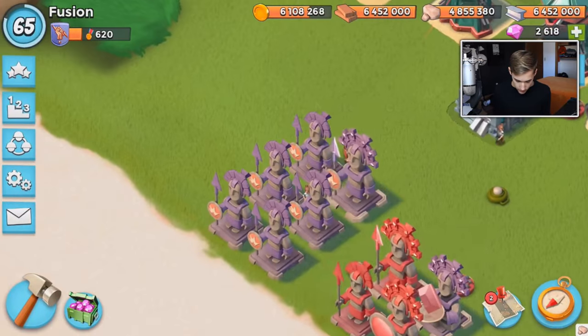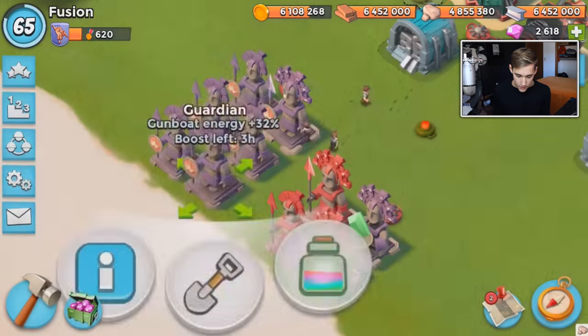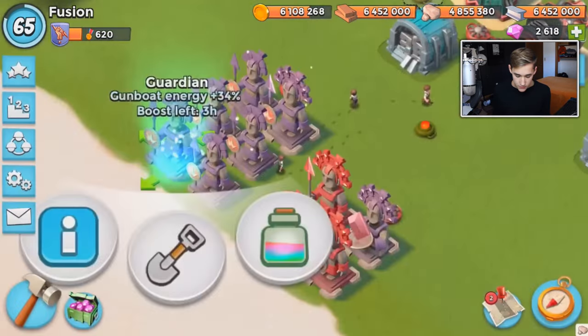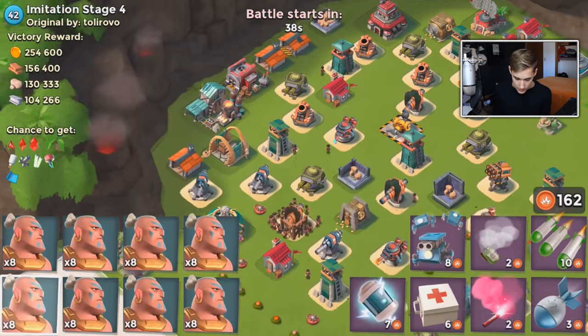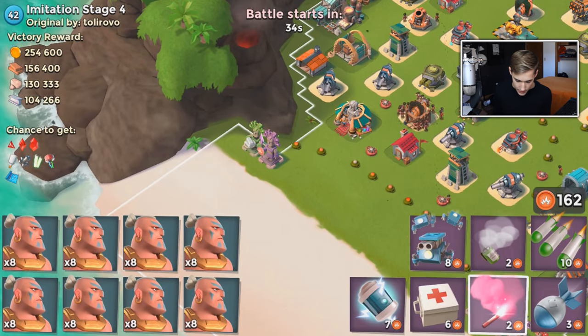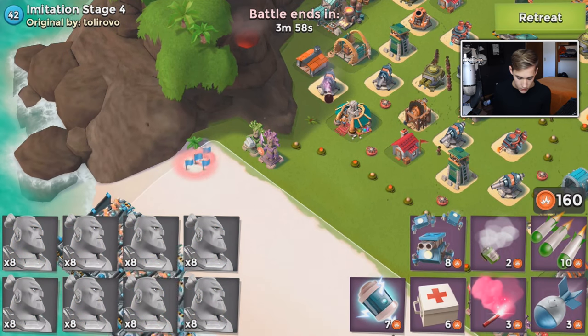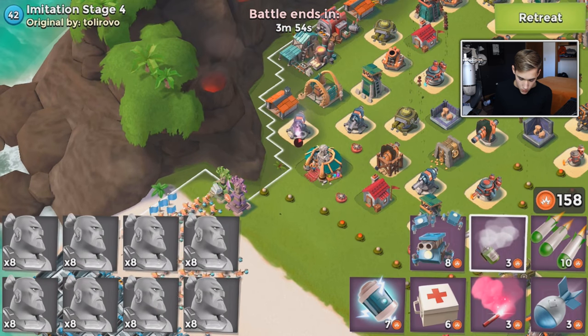We're actually gonna do some boosts here - I forgot to boost when I started. I'm trying to get a bunch of Gunboat energy. I just boosted at 16% - we're not boosting everything, just a few things. I didn't scout it to see how much HP, but I'm guessing I can't take this out with just artillery, so we're just gonna use warriors.